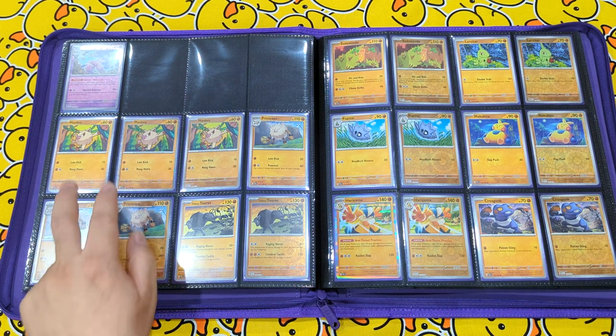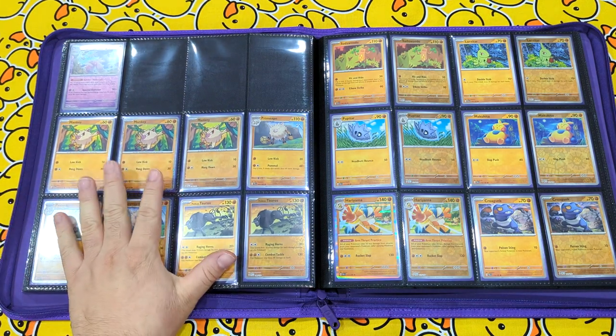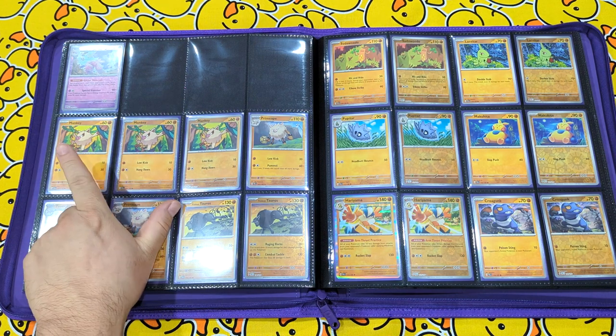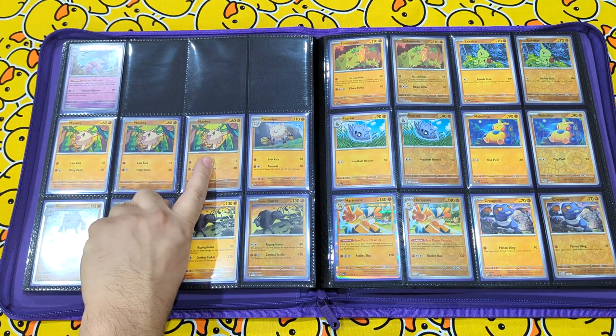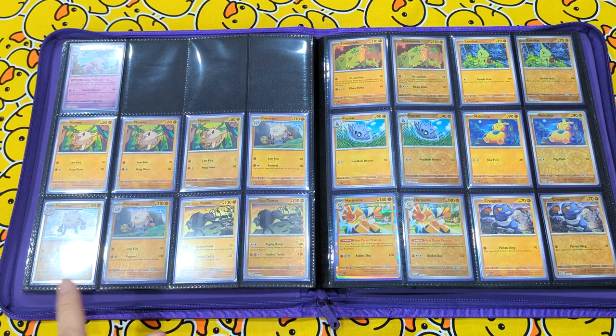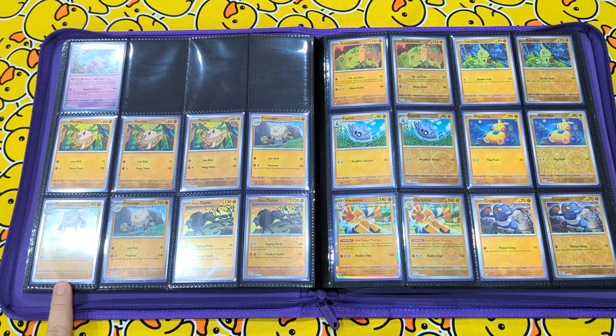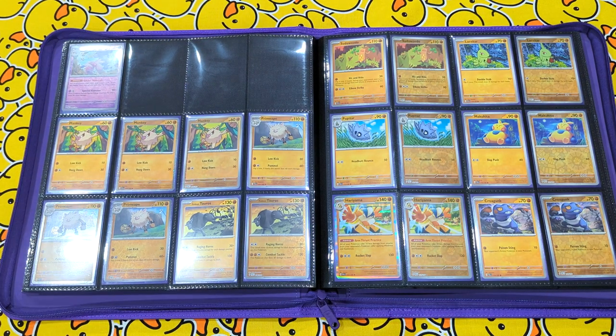They'll probably release it on the release of Obsidian Flames for some reason. Continuing on, we have Mankey. Now, there's a lot of exclusives in this set. So we have the non-holo Mankey and the reverse holo Mankey which as they usually come. Same with Primeape. But you get a foil variant of both Mankey and Primeape in the Annihilape EX box.